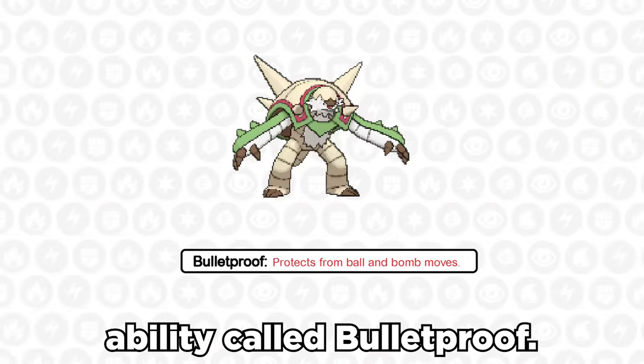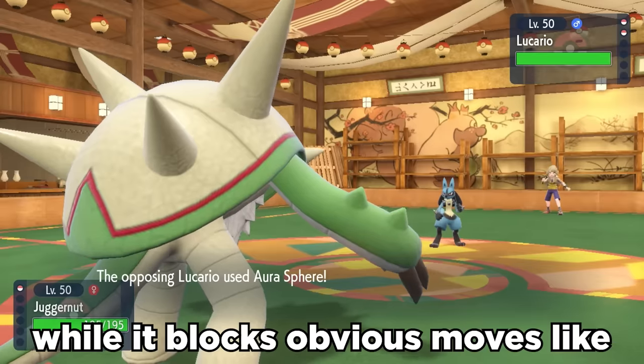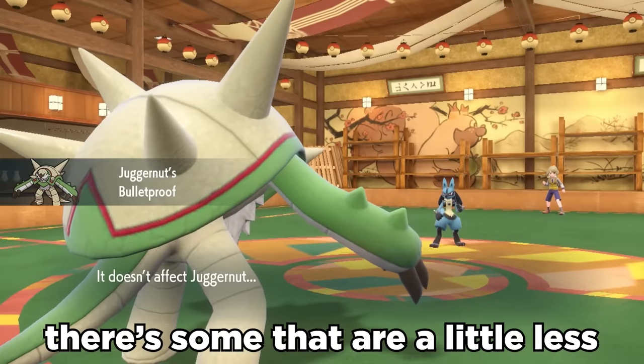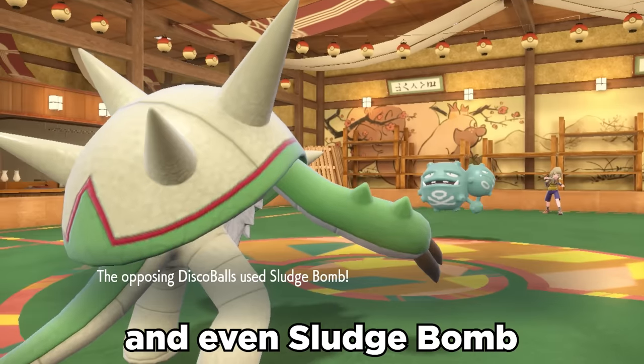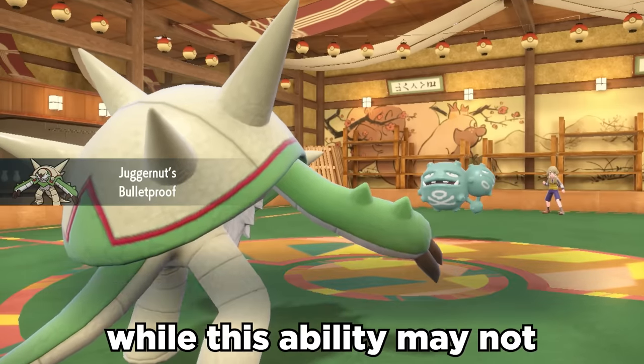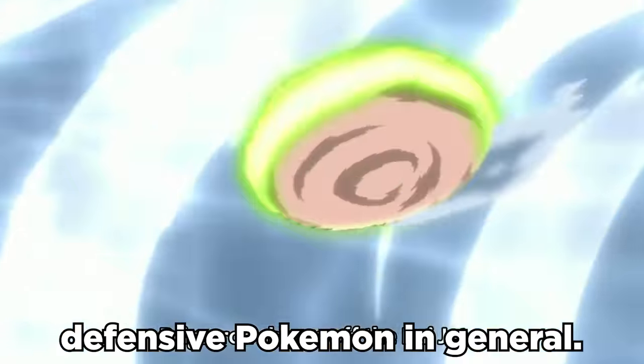It also has a pretty unique ability called Bulletproof, which blocks all damage from ball and bomb moves. While it blocks obvious moves like Bullet Seed, there's some that are a little less obvious, like the fact that it blocks popular moves like Aura Sphere, Focus Blast, and even Sludge Bomb, to name a few. While this ability may not make a difference a lot of the time, Chesnaught can catch people off guard with this and be a fun defensive Pokemon in general.